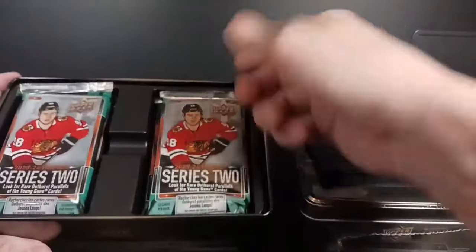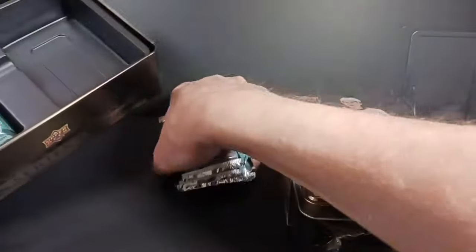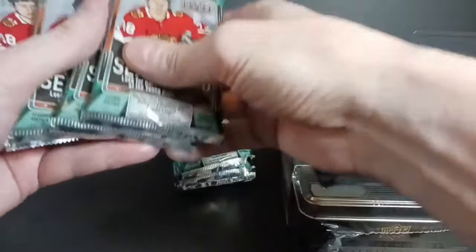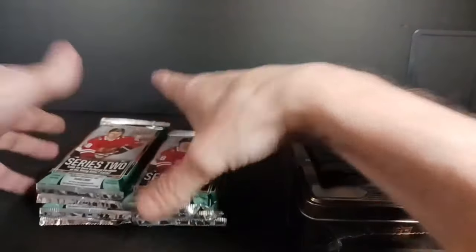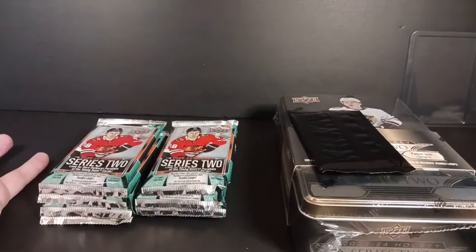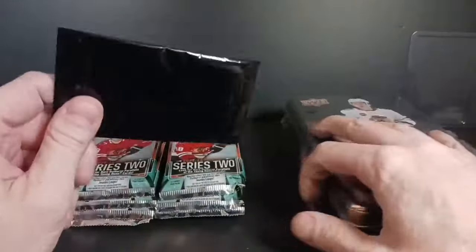Series 2 retail. Obviously the hunt for Bedard continues. You can't get the golden outburst out here in this, so you're not going to get the jackpot million dollar card, but you can still get the silver outbursts — they are in here. In hobby they're 1 in 15 packs. Retail they're 1 in 45 packs. So you get 8 packs, which means roughly one in every full five and a half tins will give you an outburst, but there's no guarantee it's going to be a Young Guns. It could just be an outburst and there's 250 of them.